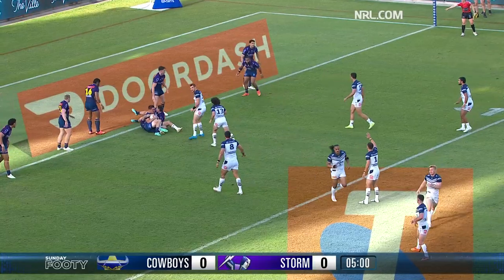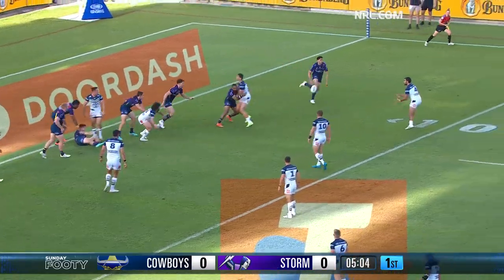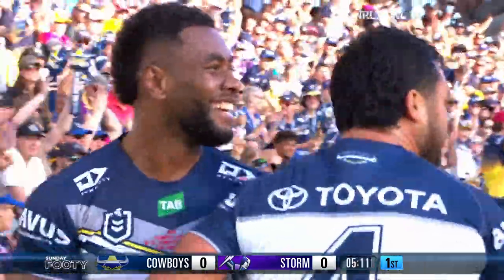Nick Meany, good underneath him. Cameron Munster there also. They'll get another set here. Oh, this is an avalanche of possession for the home team. And it's just a matter of catch and pass, and in his first game as a Cowboy, Semmy Valamé gets the opening try of the game.